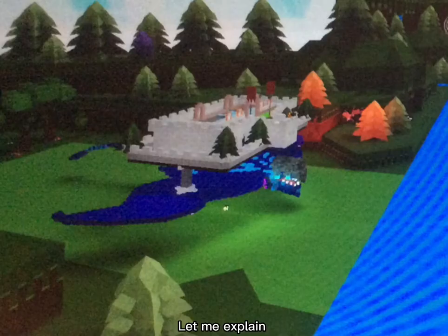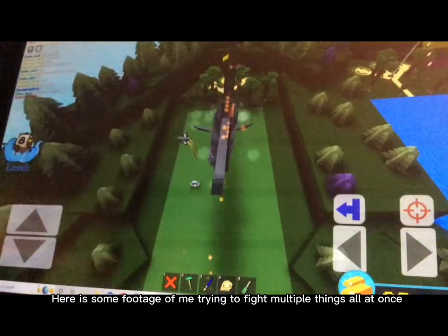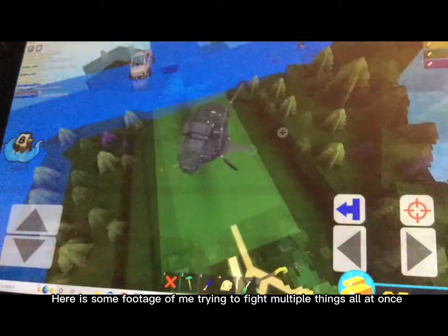Let me explain — that's my prototype being destroyed by the Desert Titan in Build a Boat, so I sadly could not take more pictures of it. Plus there were people trying to destroy my eel thing, but I now put some plot armor on my eel thing.